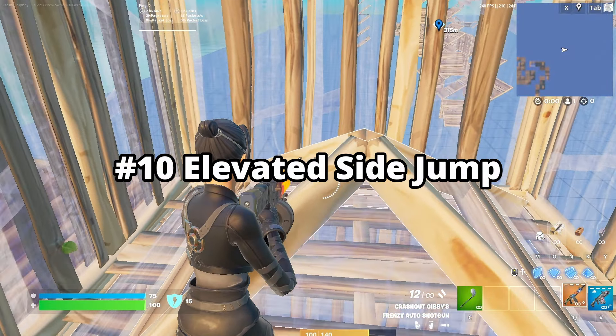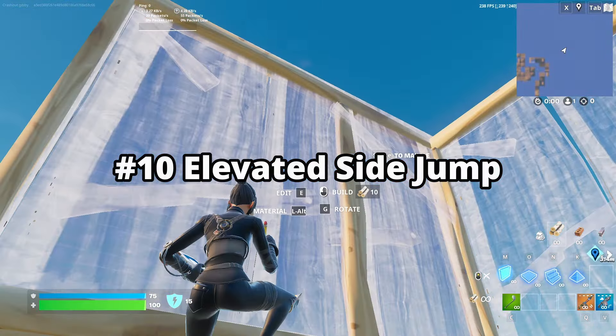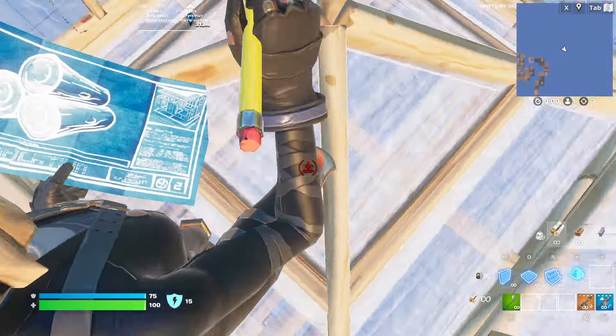Finally, elevated side jumps. These are super straightforward — edit your cone, strafe, and jump out of the box. Swing walls around yourself and place floors and cones for you to land on.